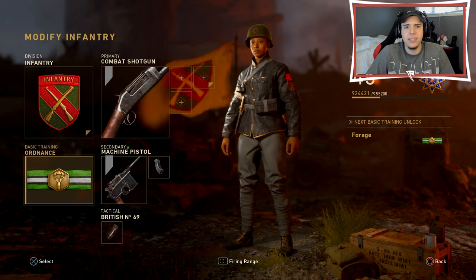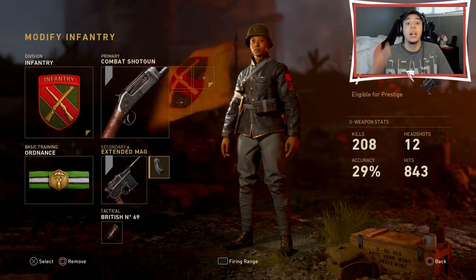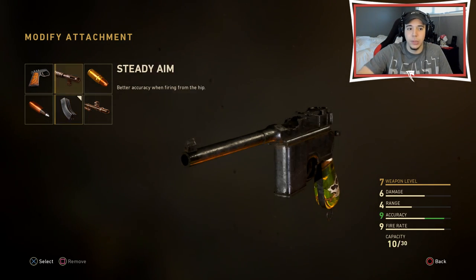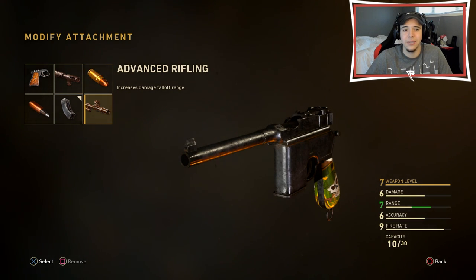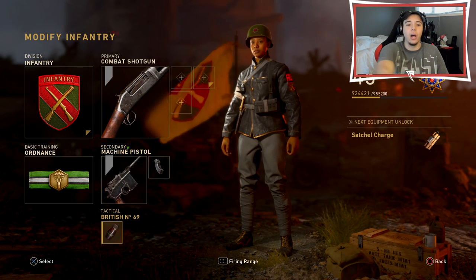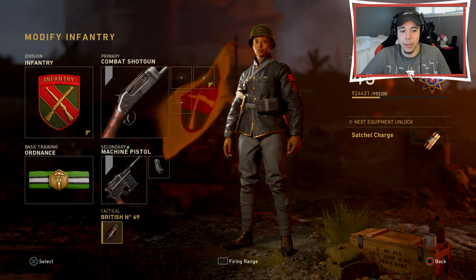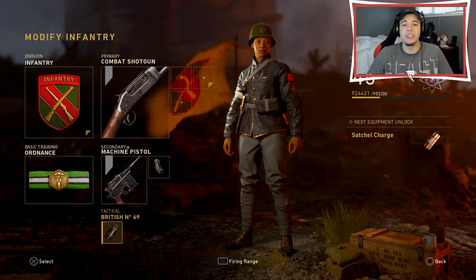I need to get these UAVs up if I'm going to be taking guys out. I have the machine pistol with extended mags — this thing shoots very, very fast, so I want to make sure I can kill the enemy easily. I have 15 in my shots. I don't really see use for other attachments unless it's advanced rifling to increase the distance. We also have the concussion grenade, but I'm going to try to get all 30 kills with my machine pistol.